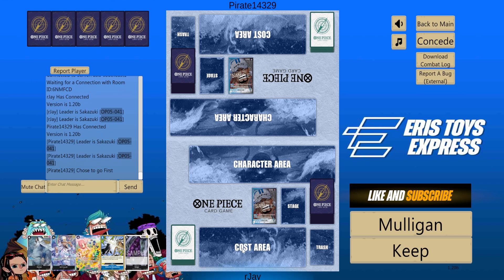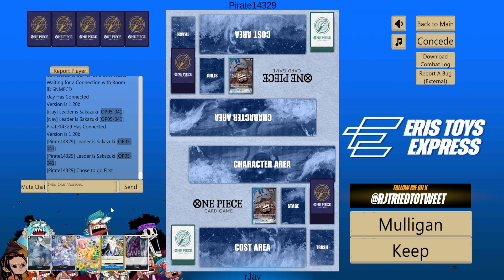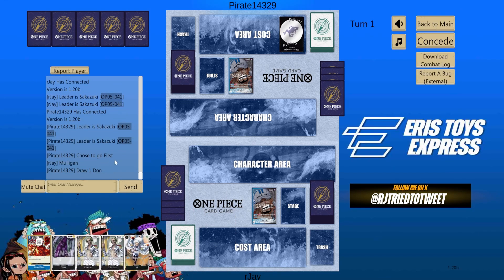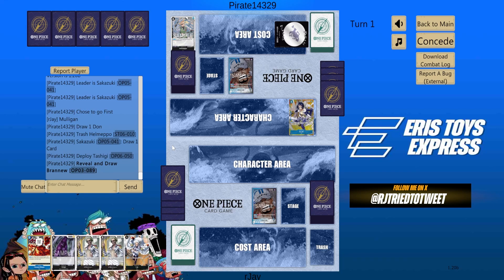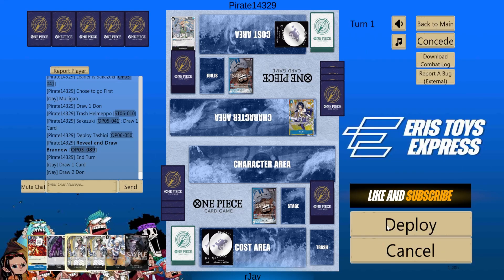Mirror matchup — it's a good one to showcase this new build we got from a Japanese player. This is a bad hand, but at least we have Branu. Again, this build doesn't have any Borsalino; we basically don't have any blocker. It's just pure control and aggression. Let's see what we will be taking.